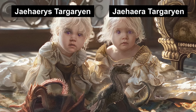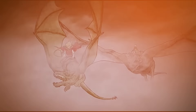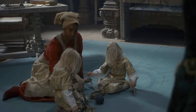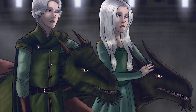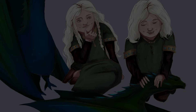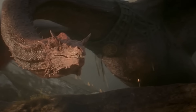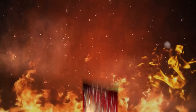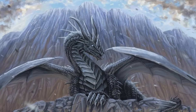These hatchling dragons are bonded to Princess Jaehaera and Prince Jaehaerys Targaryen, respectively. Though too young to participate in the larger battles of the Dance of the Dragons, their presence signifies the continuing legacy of House Targaryen. Morghul and Shrykos represent hope for the future, as the Targaryen line endures through their young riders. These dragons add to the rich tapestry of House Targaryen's history and the grandeur of the Dance of the Dragons. Even if they don't make it onto the screen, their stories in George R. R. Martin's novels provide depth and context to the epic saga.